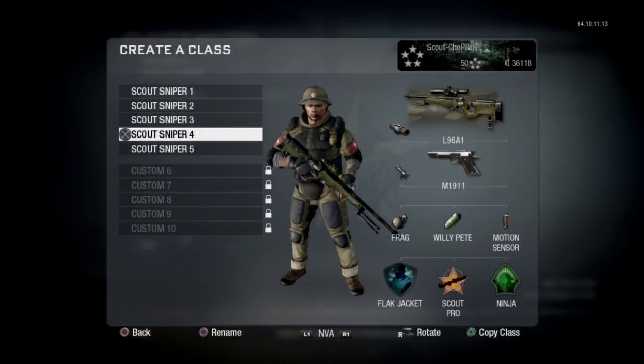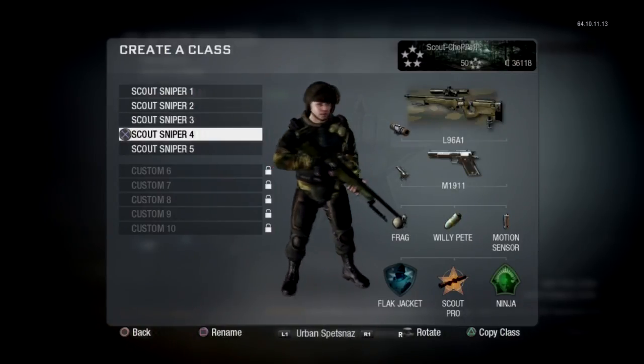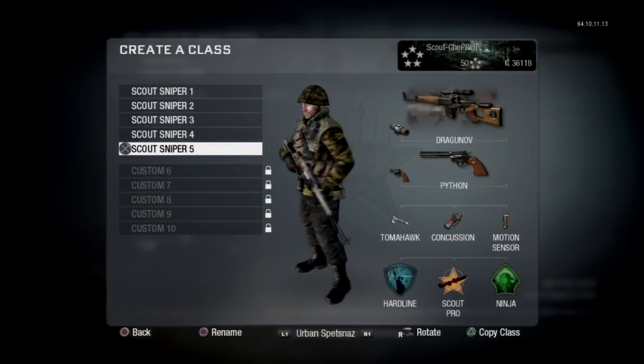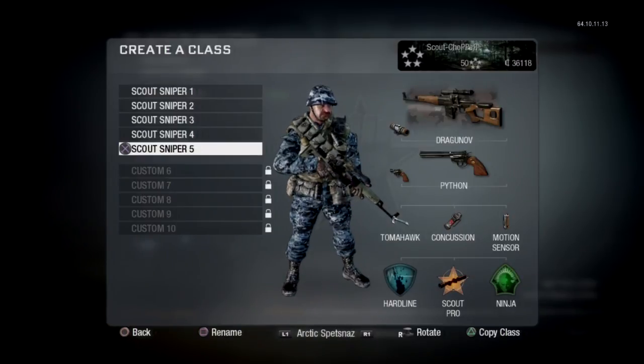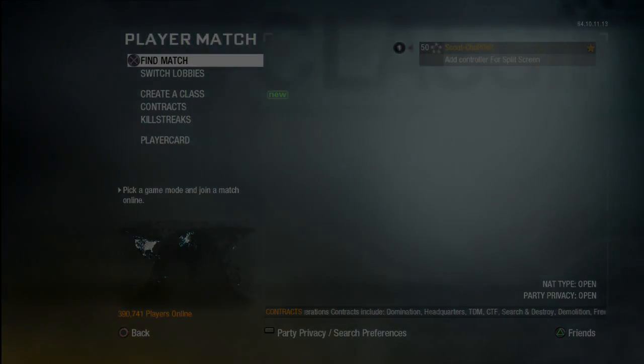Ghost, ninja, and scout, pretty cool. And an infrared L96, it's a pretty fun gun to play around with, another kind of objective one. And that's kind of my big killstreak one with the Dragunov. The Dragunov wasn't actually bad in this game. But I hope you guys have enjoyed this little short video, and you guys know that I'm a pretty decent sniper. Anyway guys, I'll catch you next time. Peace.